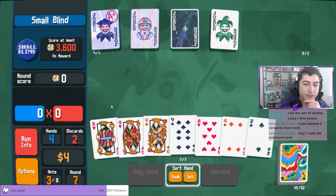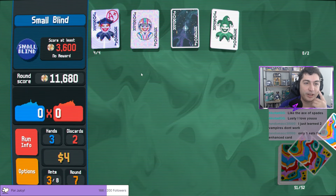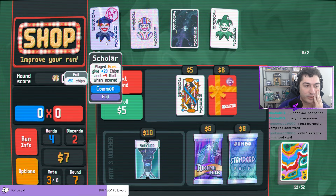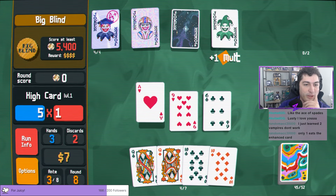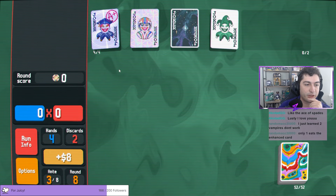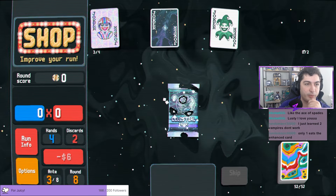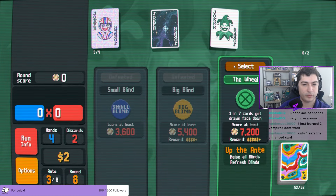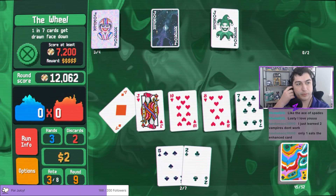At this point I'm desperate, I'll take anything. Okay, it's at a pretty solid point, not gonna lie. We definitely need some x-mult and we definitely need to level up high card. No way — the perfect joker for what we're doing. And if we can get the telescope voucher — oh gosh. Okay we're at eleven thousand, we just need an x-mult. Holy, we might be able to do this with a high card build.